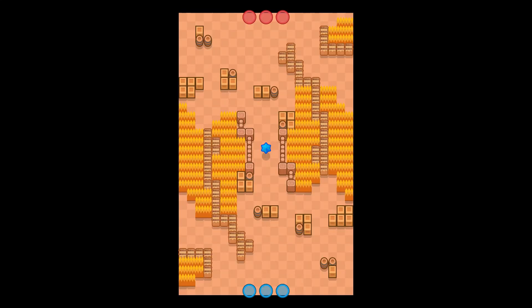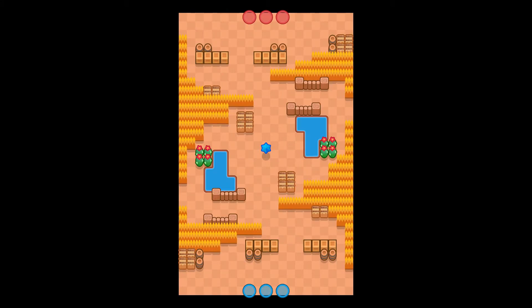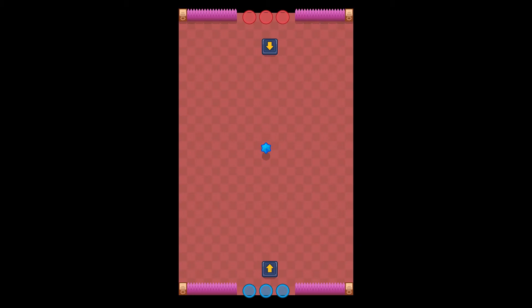Purple Paradise is a map that has never come into rotation yet but has been playable in friendly games. So we only have seven maps to choose from — in Gem Grab and Brawl Ball we had a lot more maps, but this time we only have seven.